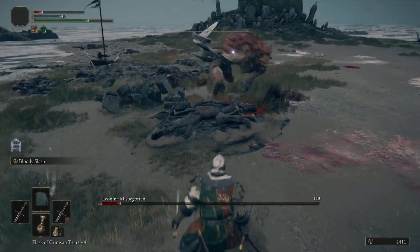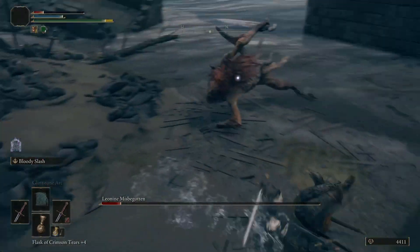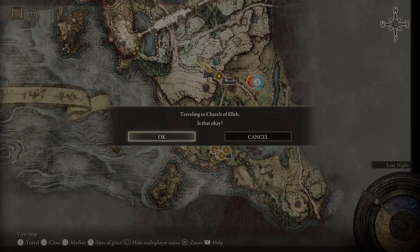Now those are two of my best tips. Let's get into talking about how you can make your character as powerful as possible. Let's start with what most people would say is the actual easy mode in Elden Ring: spirit summons.